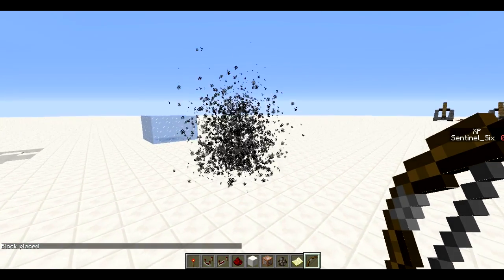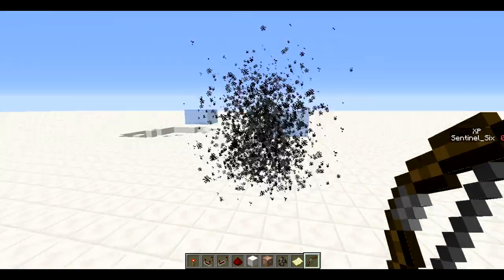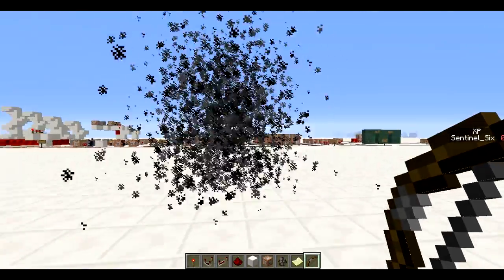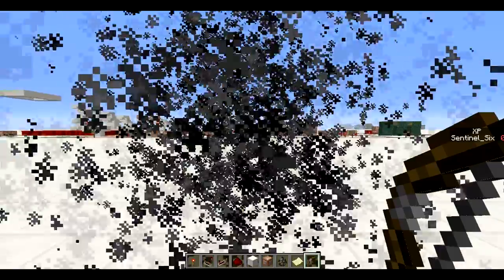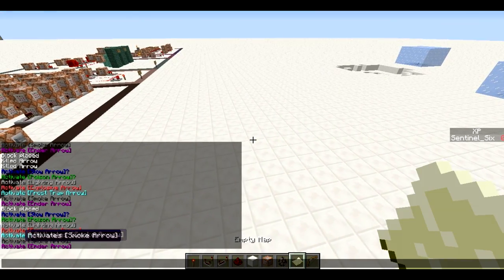Next is the smoke arrow. It's basically like a smoke bomb — there's a lot of smoke around the place you shoot it. It can make people unaware of where you or they are because you can barely see through it. If you pick it up, all the smoke goes away.